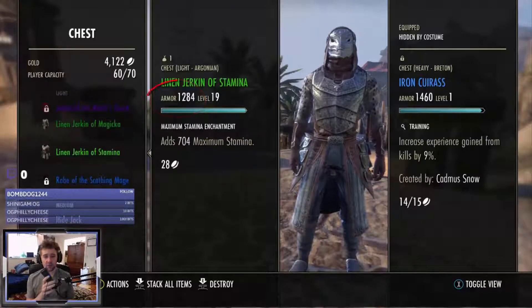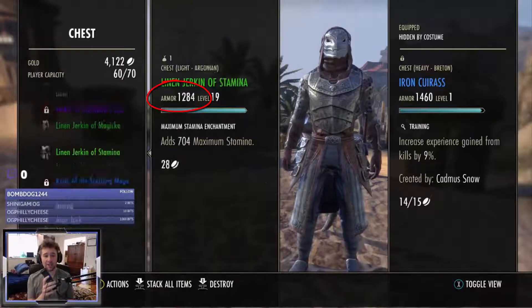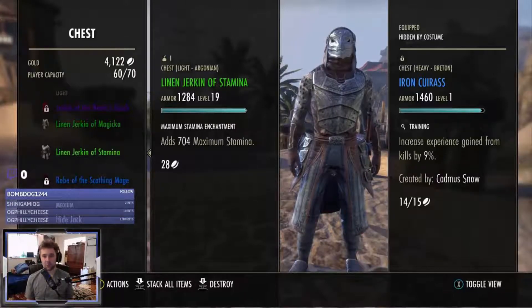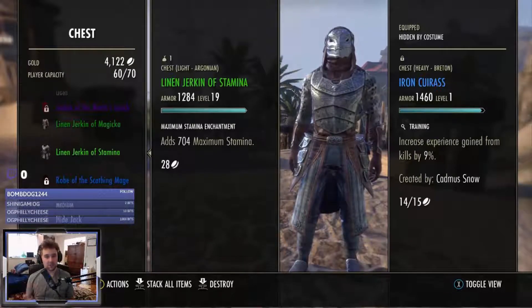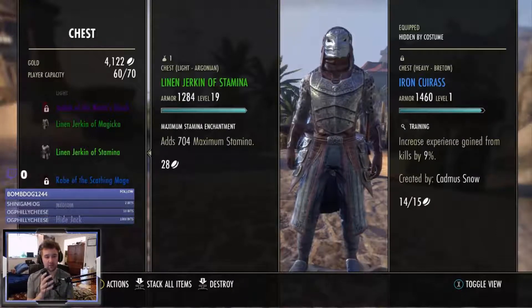If I get a level 19, the armor is going to increase me to 1284. So as you can see, just by each level we're getting an increase in armor. This is important because you don't want to get your end game armor until you're 160. If you get it at 35 — let's say you get all your end game armor, make it purple, put the right enchants on — once you're level 36 you're going to have better armor available. But once you're Champion 160 and above, you only get 160 armor. Let's look at this piece of armor right here.